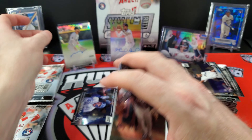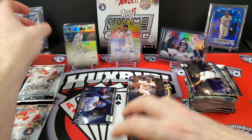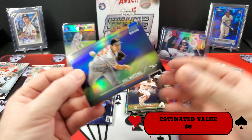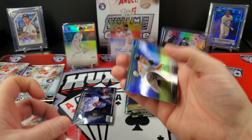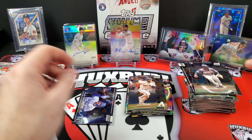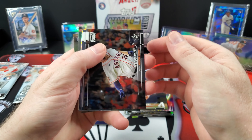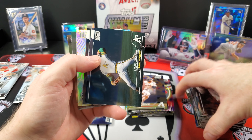It says one on-card autograph in every box, and that is still on-card. And we have a blue here — this is a nice pack. Mike Mussina, old school. And that is numbered 131 out of 199. So: two autos, two blue parallels — not too shabby at all. Three packs left. Let's see if this box can surprise us yet again. Reggie Jackson. A lot of Hall of Famers, all-time greats.